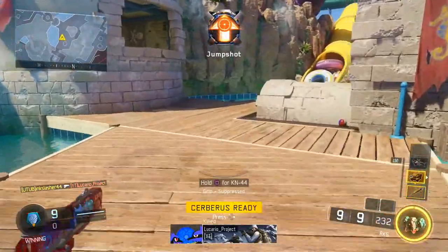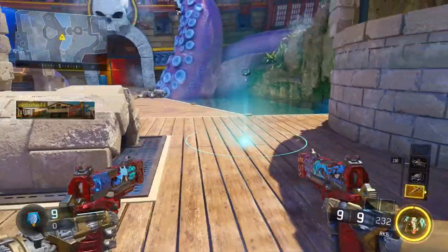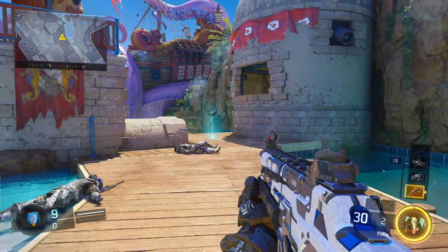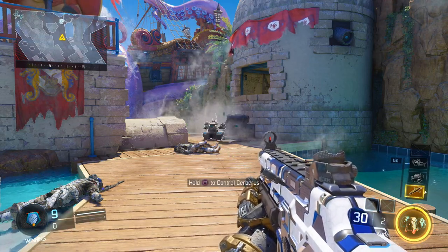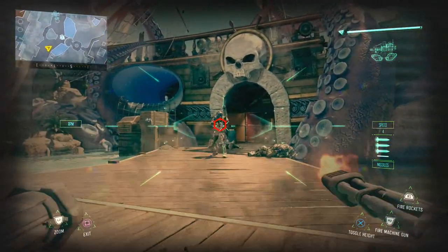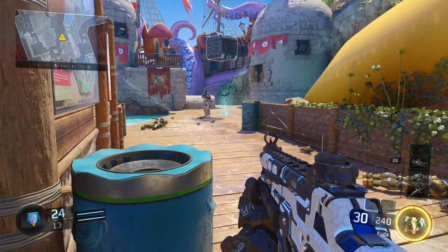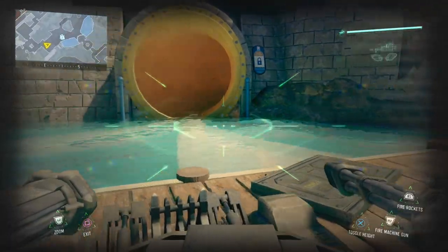The first thing we're going to look at today is which scorestreaks can actually swim — what scorestreaks can turn into Michael Phelps and go through water like butter. These scorestreaks are the ones that are manually controlled. The first one is the Cerberus, aka the Wallybot. What happens when you bring a Cerberus into water? It simply doesn't work. You try to drive it in there and it just blows up. Water and Cerberusbot equals death.